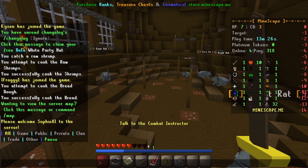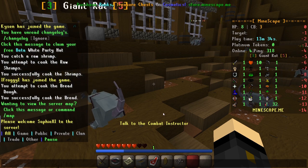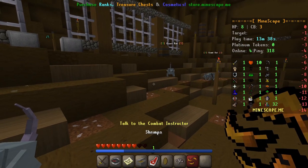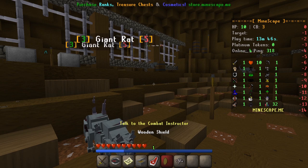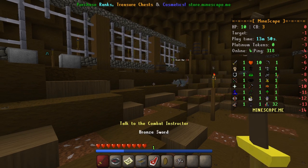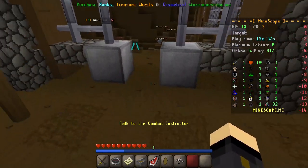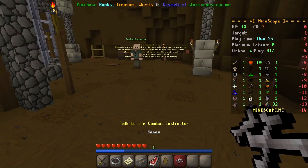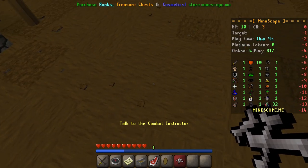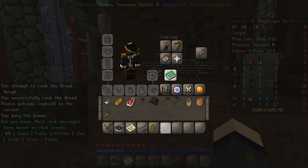We've taken some damage — lost three hearts of health. You'll see your combat level has gone up. Your health will start to regen, but you can also eat: shift click your shrimp down to your inventory, select them by scrolling your mouse wheel or using number keys, then right click to eat. When you kill the rat you get items — raw meat for food, and bones. For the bones, right click them on the floor to bury them; this works on your prayer level, so it's good practice to get into the habit.